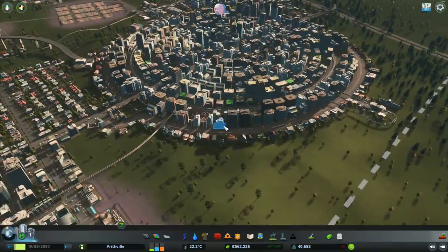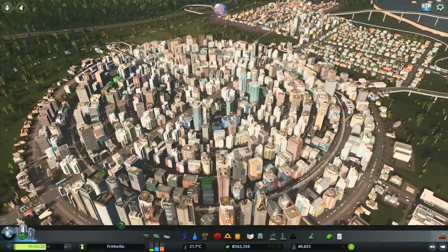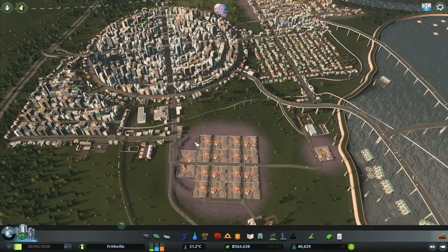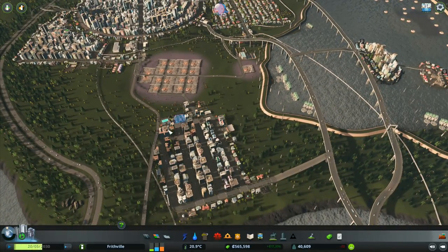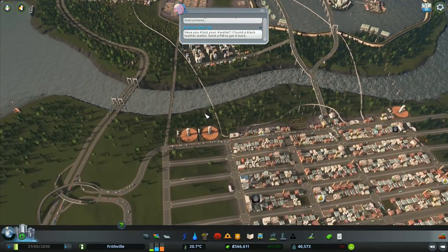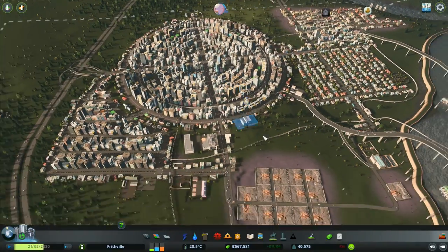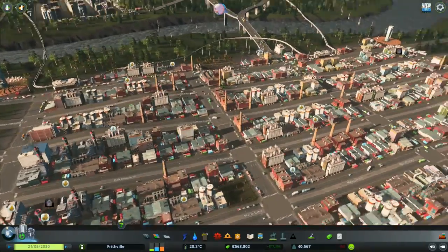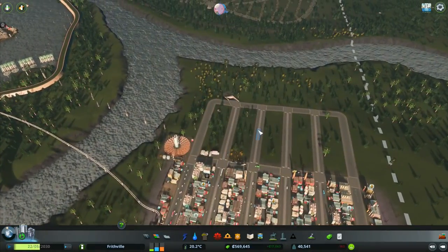Hey folks, it's Frithgar here. Welcome back to Cities Skylines. We've got our wonderful city all laid out - a big circle piece doing very well, and what was originally going to be a slum but we put in extra bits, so it's a halfway point between the absolute utopia over here and the workhouse over there.